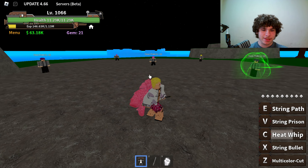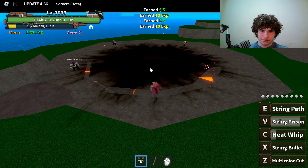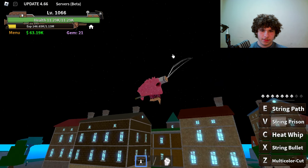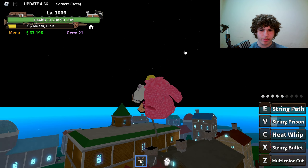We have String Prison, the V ability. And last but not least, we have String Path, the E ability. You see these little circles? These show you how many String Paths you have left.